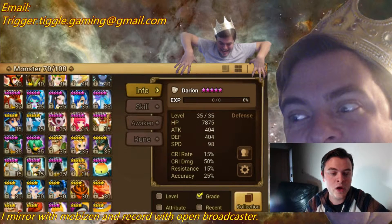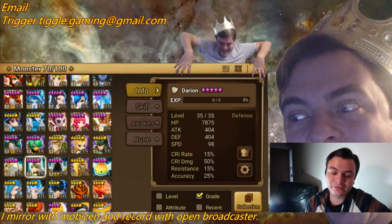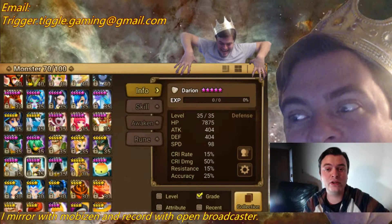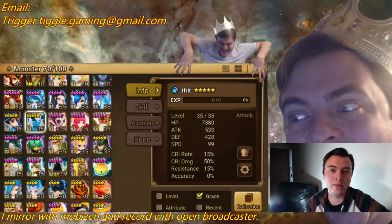You really just have to look at what you're giving up when you go with Revenge. You need really good substats because Revenge is clearly a late game rune. Don't go out to the scenario and get scenario Revenge runes — those are not the ones you want. If you get Revenge, you want really good substats on it because you're replacing another rune set that would give you a better bonus. For example, if you're putting Revenge on Theomars instead of Blade runes, you want to make sure you can get at least a 12% crit substat to make up for that Blade set's crit rate bonus.